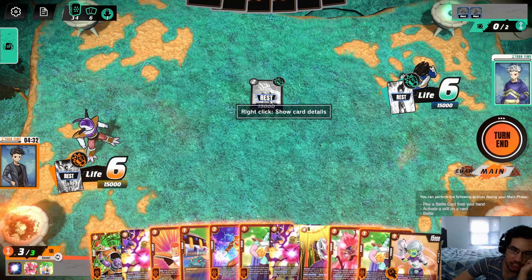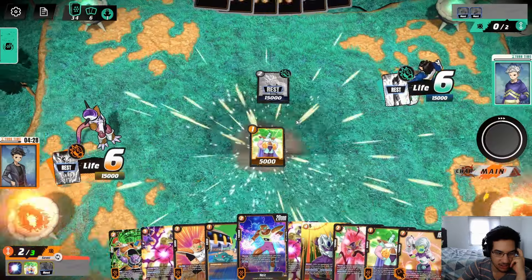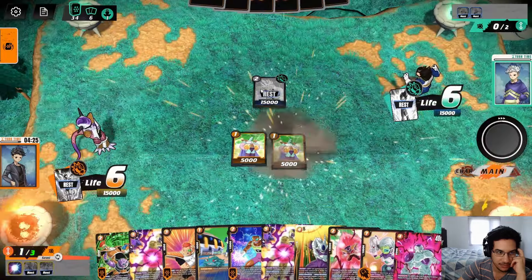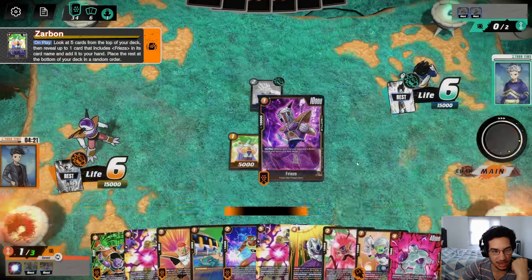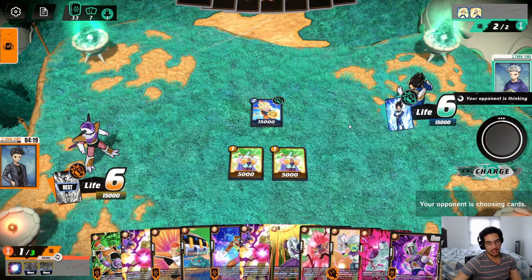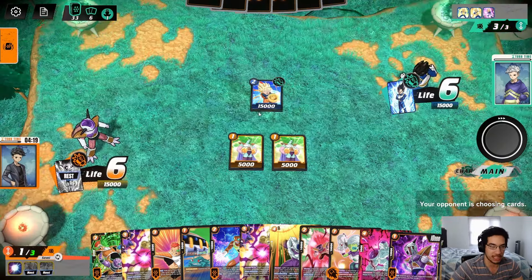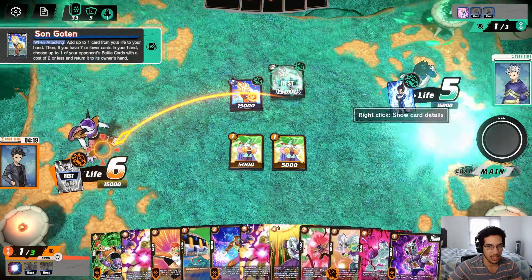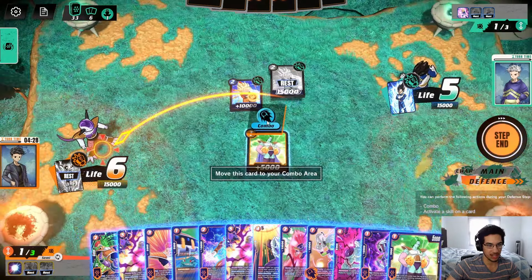I feel like the opponent is just going to attack into me twice, so I think we can just play Sarvan twice and be okay. I don't think I need to actually play the knees because the opponent is going to attack into us anyway. Since the opponent has nothing else to attack into, I'm going to pick this Frieza just because it has that additional effect. I don't think we need the Panela anymore.